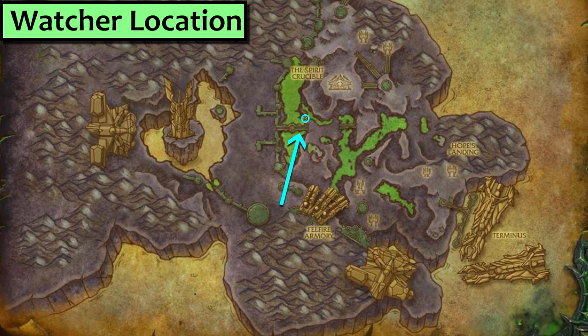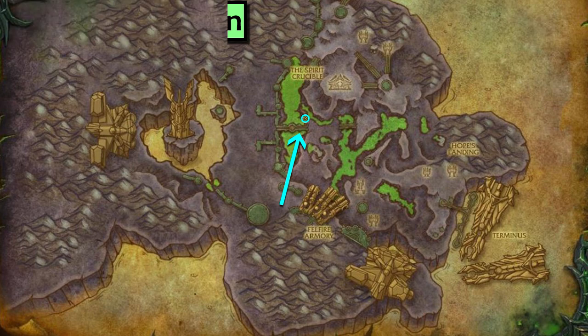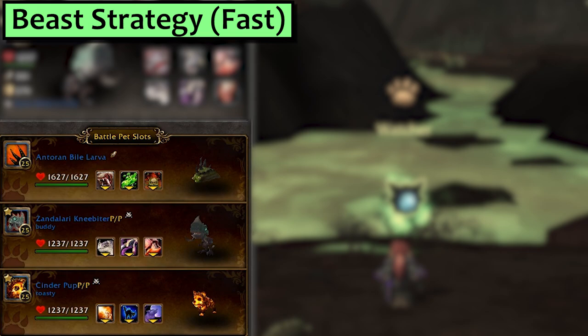Watcher lives here in the Antorin Wastes. For a self-proclaimed Watcher, he is surprisingly violent. First is the fast strategy for when you just want to get your world quest done, which also doubles as the Beast strat.